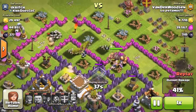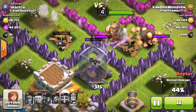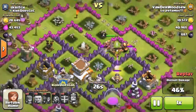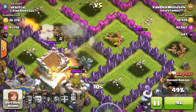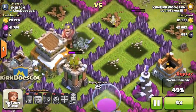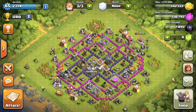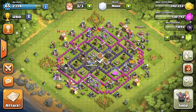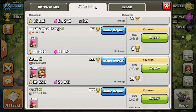He gets into the dark elixir compartment and takes it all, which is pretty annoying. He's at 46% with a few archers left — they take out a cannon and mortar but the archers get shot down. With my barbarian king still up, if he had gone for the town hall it would have been 50% or more with two stars. We're going to do a live raid shortly, but first let's look at one more attack log.